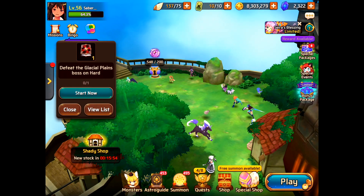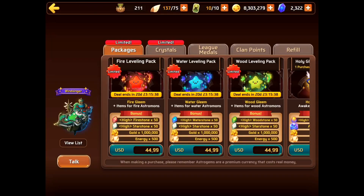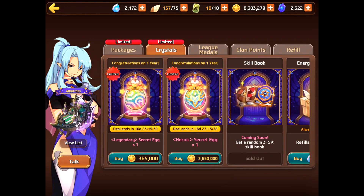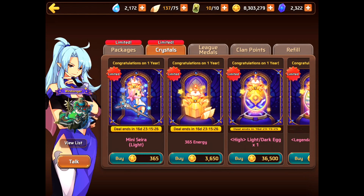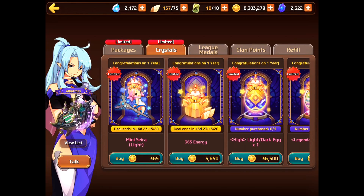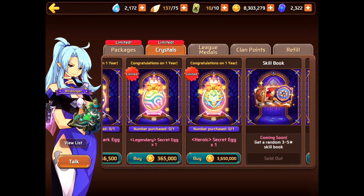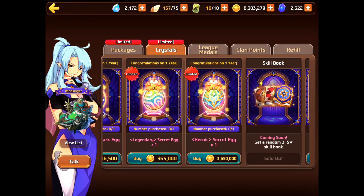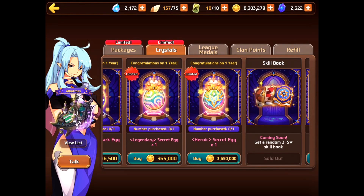The next way to get light Sierra: go to your home screen, click the shop button, then click the crystals tab at the very top. There are new items purchasable with gold, including a full light Sierra — not just a summon stone — for only 365 gold. Every player in the game can afford that, so everyone will be able to get at least one Sierra.